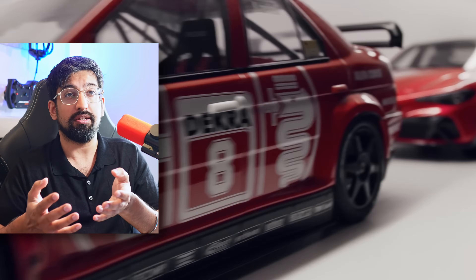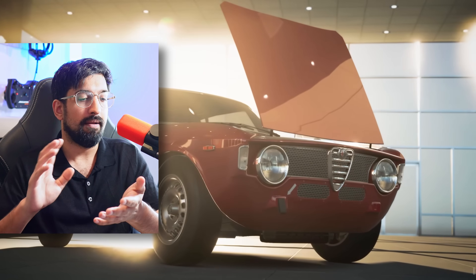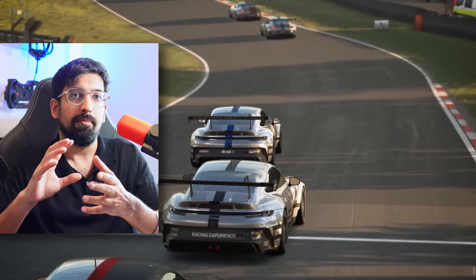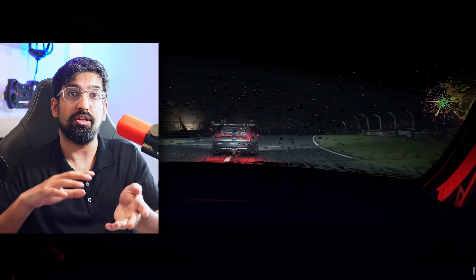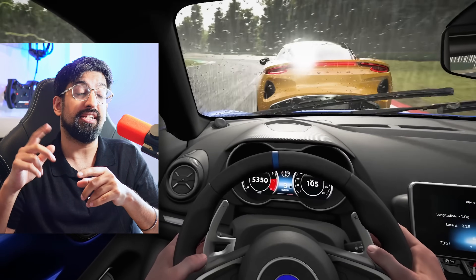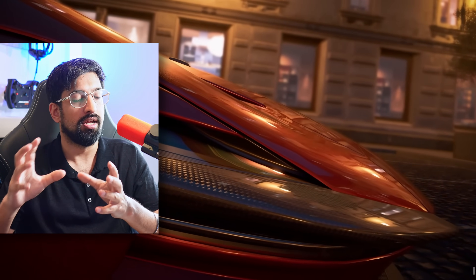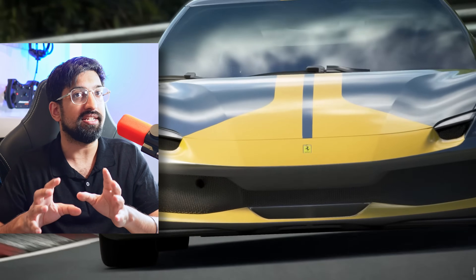To be honest, the trailer left a lot to be desired in terms of gameplay details. While we saw some impressive looking wet weather and sliding physics, there's nothing on career mode, multiplayer, or even a confirmation on whether the game includes open world elements. We did see a lot of cars teased in the trailer from classics to modern vehicles — the Alfa Romeo Giulia Sprint GT, the Porsche 911, and the Mercedes AMG GT — but I could have made that trailer using footage from any sim racing game currently on the market.